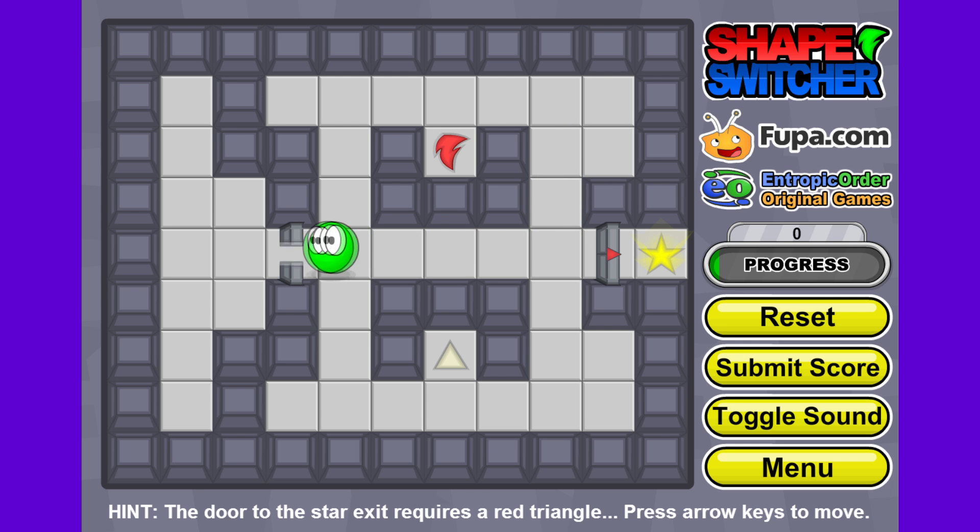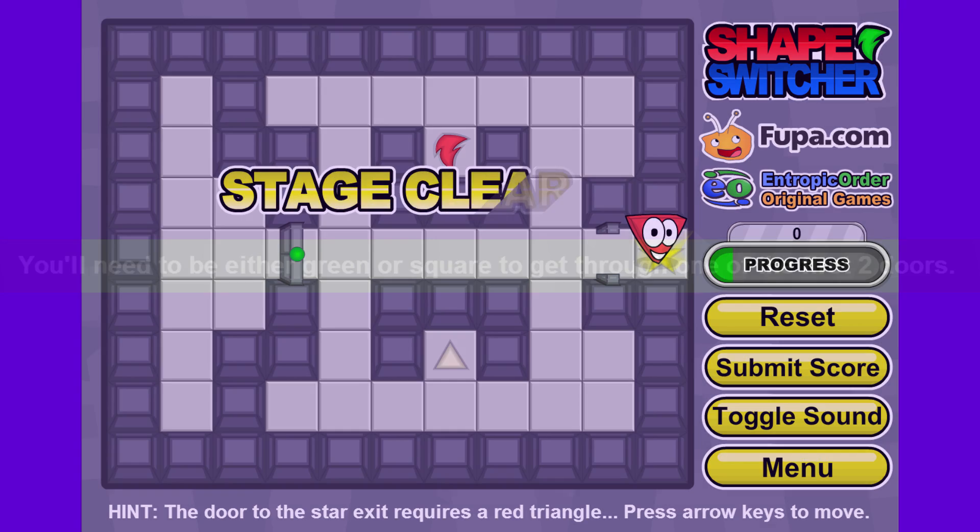I'm a green little circle right now so I'm trying to get to this star but I can't quite reach it, so I need to think about what I need to do. I run to this little triangle shape down here and now I turned into a green triangle. Now I'm the right shape but I still can't make it through the door. So what will happen if I go up here? Now I turn into a red triangle which is exactly what I need to open up this door. You really just have to find the right shape to get to the end goal.